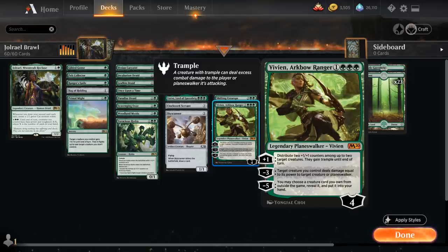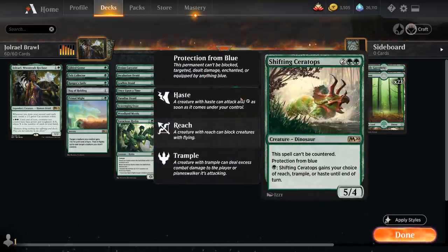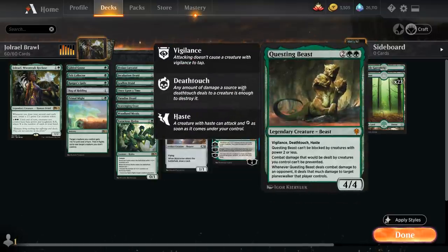We have some powerful 4-mana creatures: Shifting Ceratops, a 5/4 dinosaur that cannot be countered and has protection from blue. For a single green it can gain Reach, Trample, or Haste until end of turn. And then of course Questing Beast, the Planeswalker slayer with a wall of text.